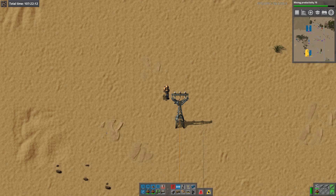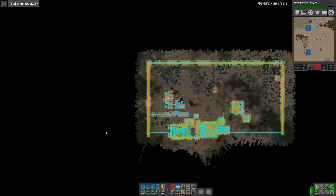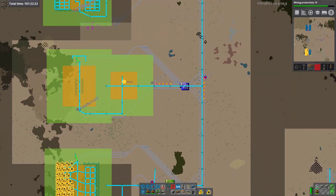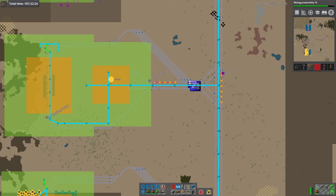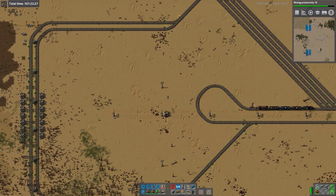Hello and welcome back. So I am out at the build site where we're going to put our blue circuits. Let's zoom in. They're called processing units rather than blue circuits, anyway, blue circuits.